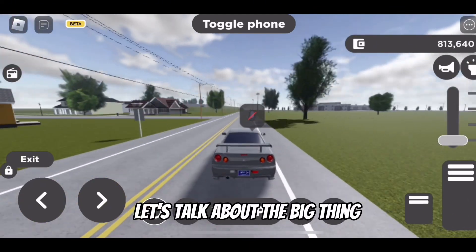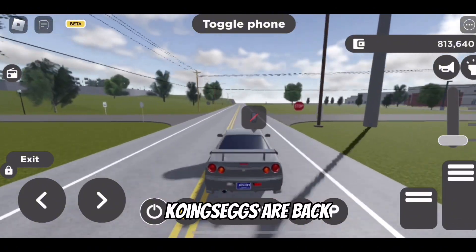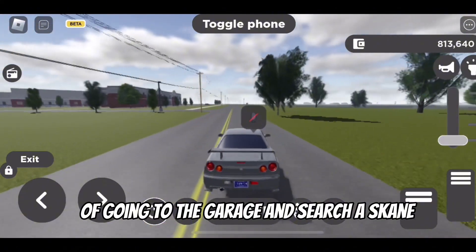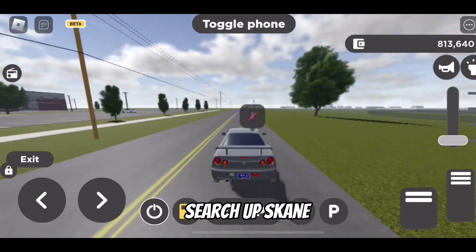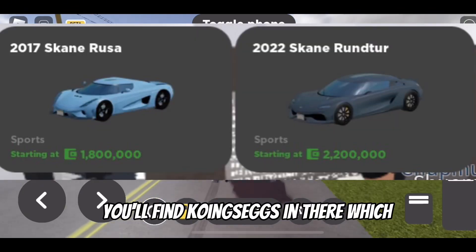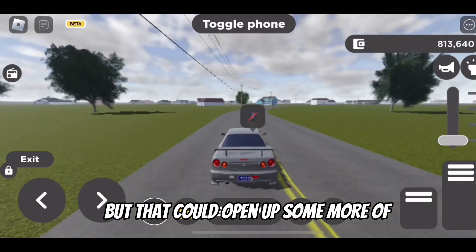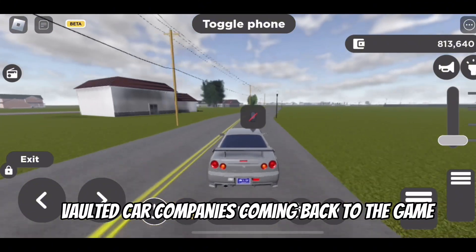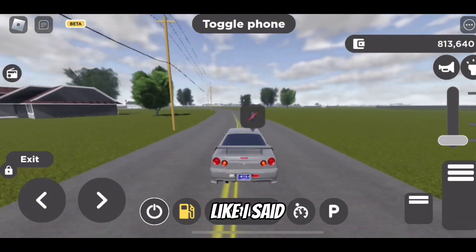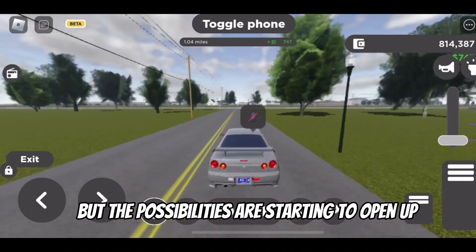Let's talk about the big thing — the elephant in the room. Cohen 6 are back. If you go to the dealership and search 'Scane,' you'll find Cohen 6 in there. Don't shoot the messenger, but that could open up to more vaulted car companies coming back to the game, like Bugatti. The possibilities are starting to open up.